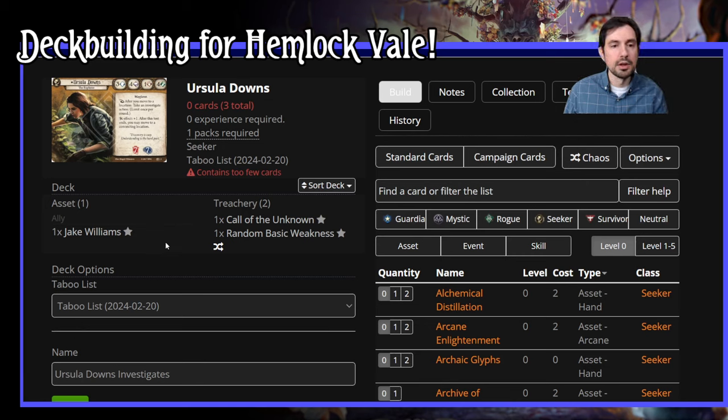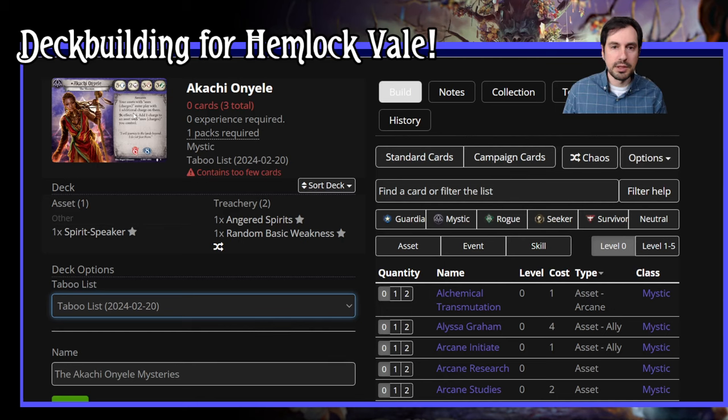We want a good chunk of relics in Ursula's deck, otherwise why are we playing her? Her stat line is good, and four agility means she can deal with enemies a little bit. Akachi also has that extra stat point, and being a Mystic she can do a lot of things. In two player I don't want them doing completely different things, especially since Ursula can go off on her own. I haven't played a Seeker or Mystic in a while on the channel.